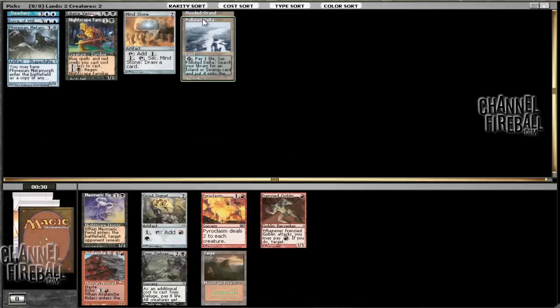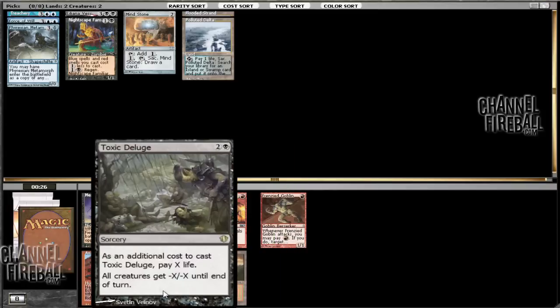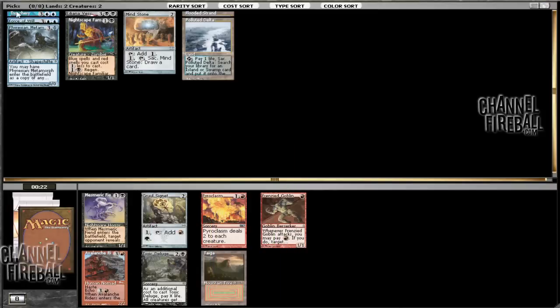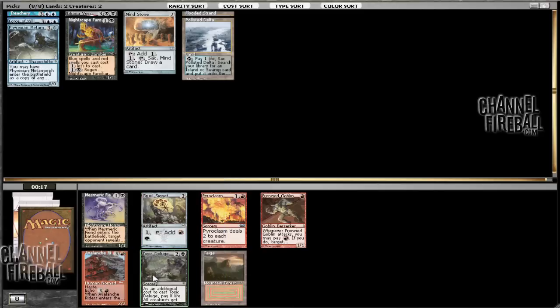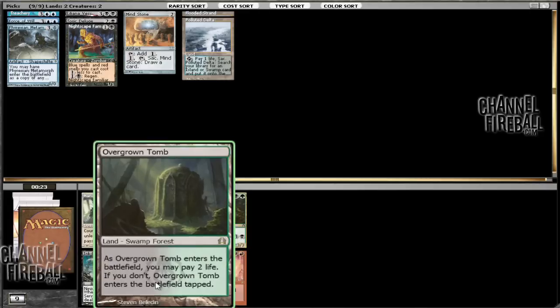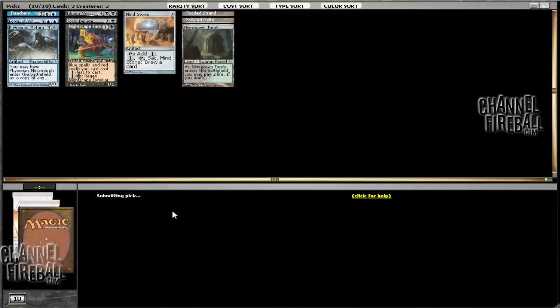Taiga is a little off-color, so I think what we can go for is Toxic Deluge. I do like Mesmeric Fiend, but Toxic Deluge is a pretty good Wrath of God, even though it does cost life — I'm fine with that. Here we can take Ink-Eyes or Overgrown Tomb. I guess we can speculate on green, so I'll take the Overgrown Tomb. I'm not really going to play Ink-Eyes ever, so I'll just pass that along.